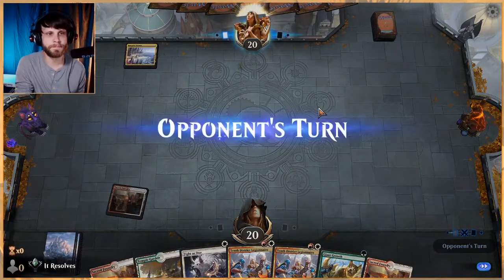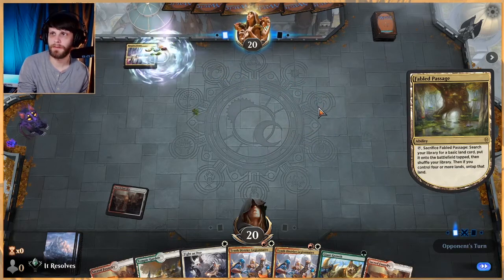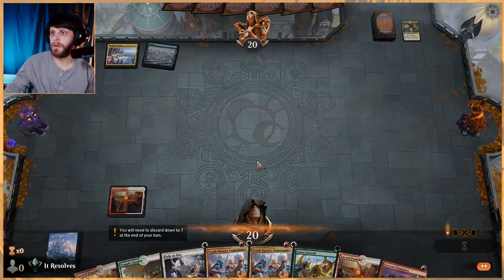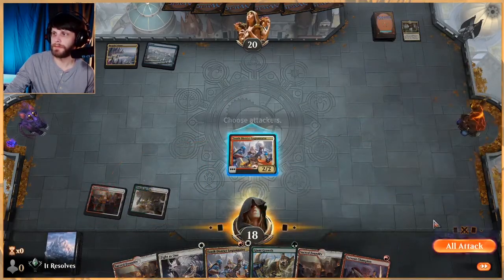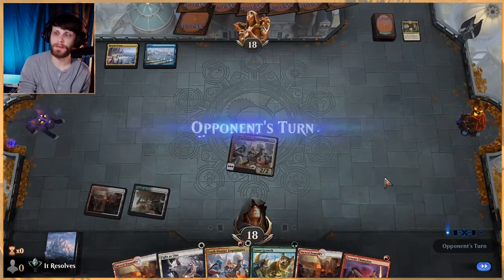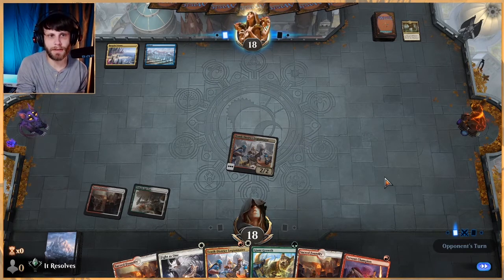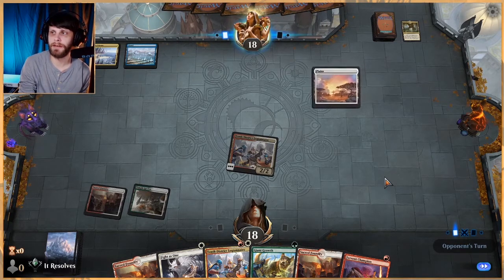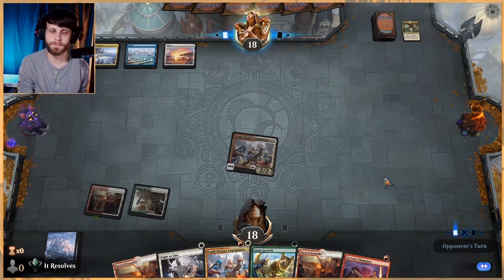We'll just throw a Sacred Foundry out there. Jeskai something or other — they're fetching now. A Fervent Champion — well, that's not bad either. That just means next turn we can actually double up on some stuff: play 10th District Legionnaire plus Fervent Champion if we wanted to. Given this deck, Fight as One might actually be a really important card. If they have a Shatter the Sky, it's gonna get around it, which means we do kind of have to leave it up, at least in some capacity.